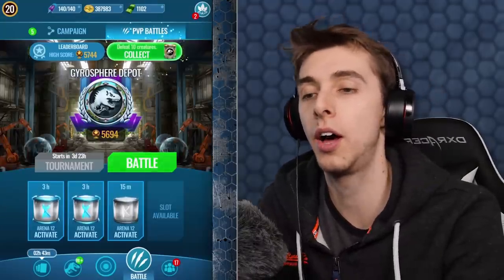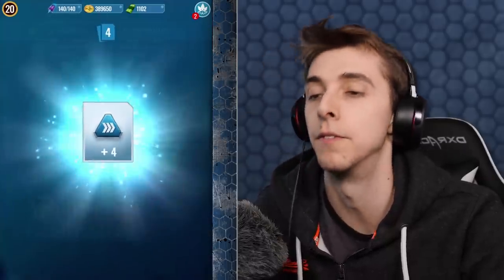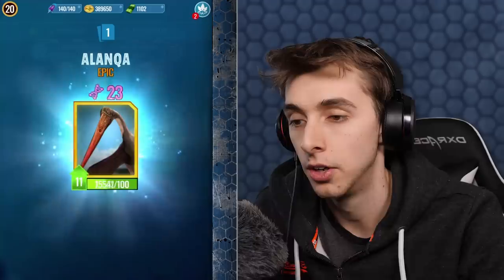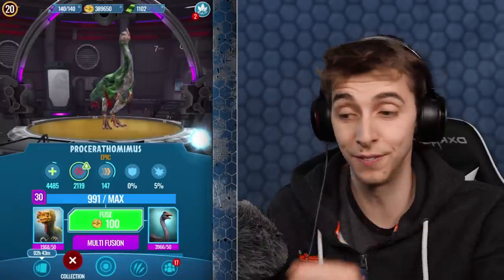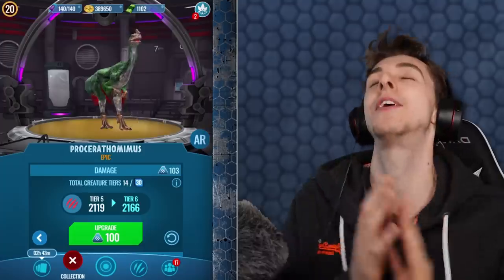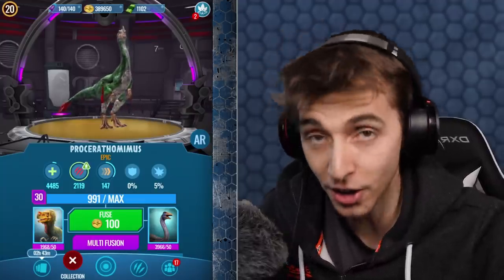We've got an attack boost to add to our dinosaurs. Four for that, four for that, four for that — Miragaia, not bad, it's really good. So now we can add an attack boost to something. We could go even further beyond with this guy, but I feel like it's gonna get nerfed so I don't want to. It's already on tier five. In fact, he's got the best evasion because he evades nerfs — I can't take credit for that one. Magnetator really needs those buffs.